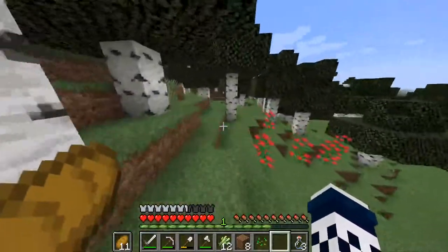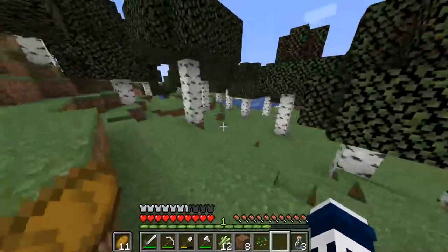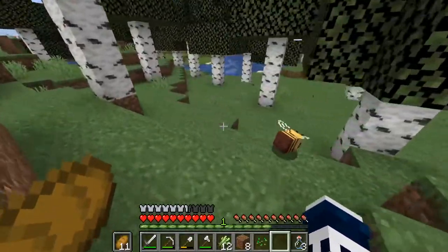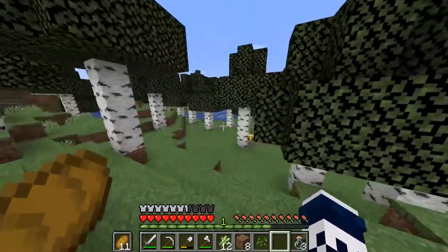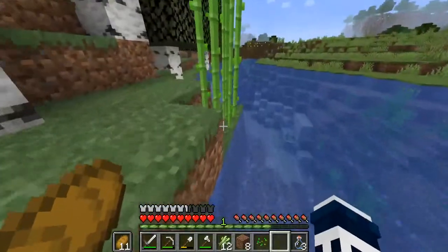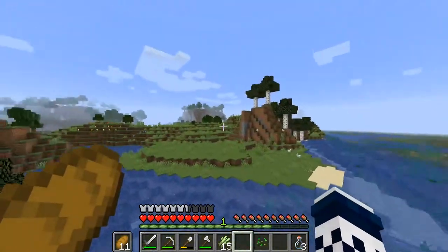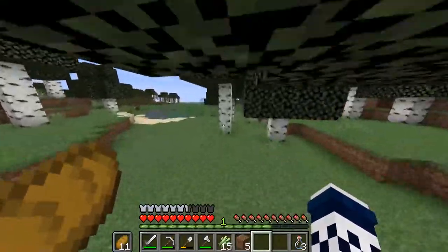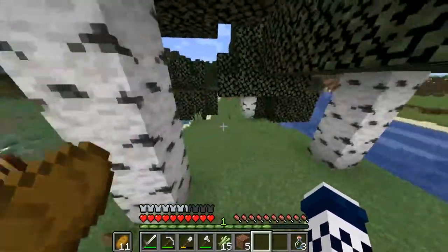I'll obviously know where the beehive is so I'm not going to lose it — I'm just exploring now. There might be another beehive somewhere around here, could be in the trees. I'll follow this little bee fella — maybe he'll take me to it. That looks like a cool area over there. That looks like a decent mountain — I think that's just a straggler from the other beehive, unless there's a sneaky hidden beehive around here somewhere.